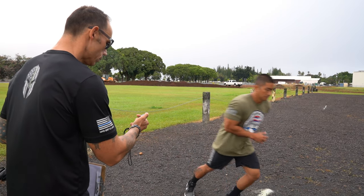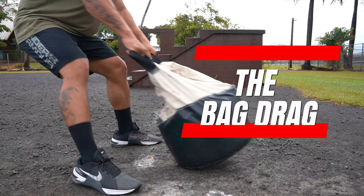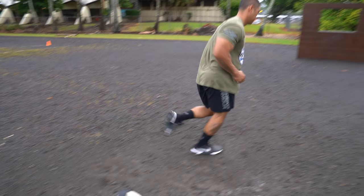You will run 5 yards from the starting line and proceed to the sandbag that is on the ground in front of you. You must drag this bag completely across the line that is 12 feet away. You may drag the weight in any manner that you choose, but you must get the base of the bag completely across the line. Once the base of the bag is completely across the line,